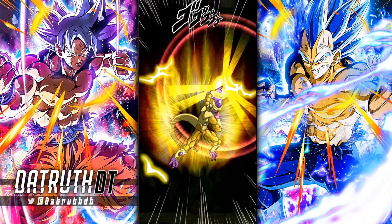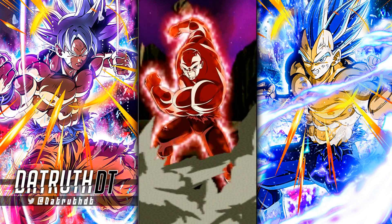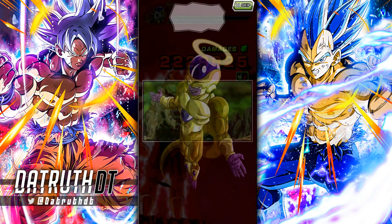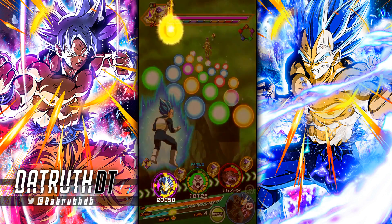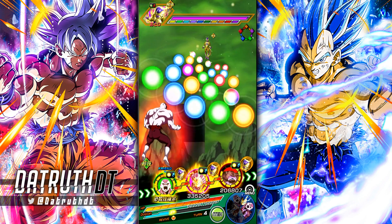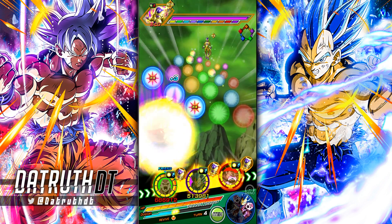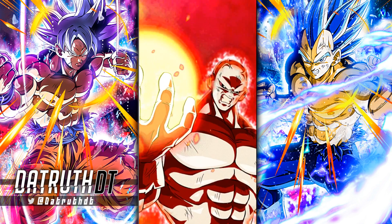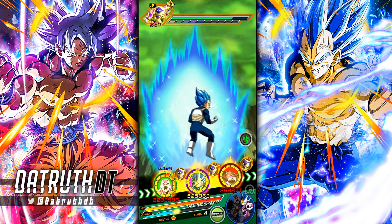We're blitzing through this event quite fast, which isn't too surprising — the Universal Survival Saga and Reps of Universe 7 teams are now just so ridiculously overpowered with so many insane units. Dokkan events just go down like this pretty much every single turn. Angel Golden Frieza is going to have a tough time not dying here. I think we actually one-turned every phase of Golden Frieza — if Vegeta doesn't go crazy with additionals, this fight might already be over.